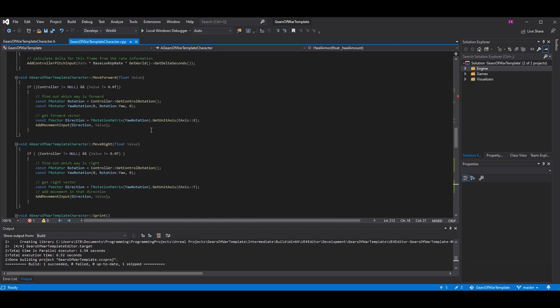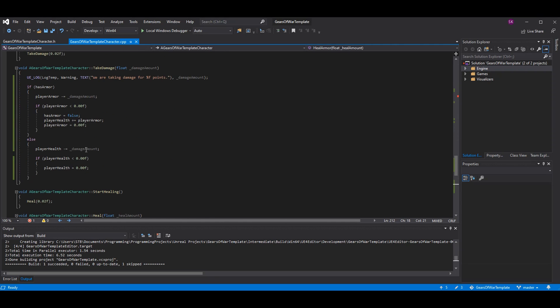Also set player_armor to one, since in Unreal Engine's progress bars one is the maximum value, not 100. Everything else is going to be the same until you get down to your take damage function. Previously you just had a log saying we are taking damage for however many points, subtract the damage amount from health, and if it's less than zero set it equal to zero.